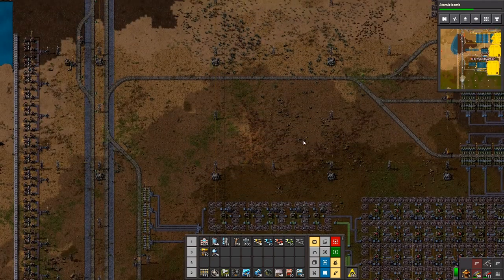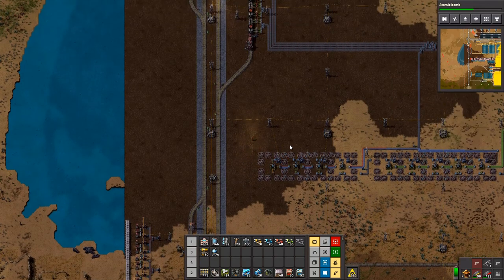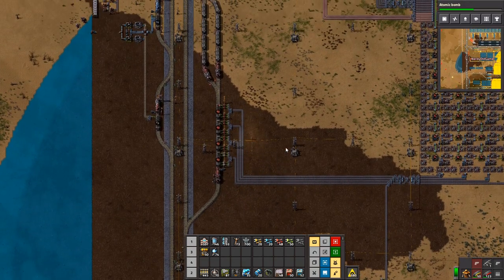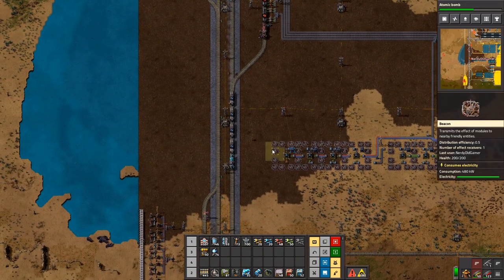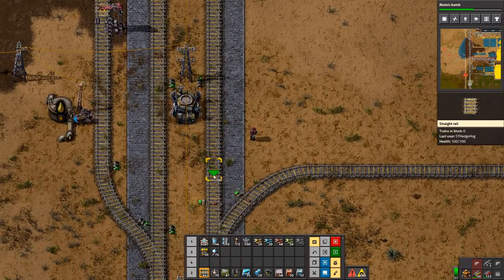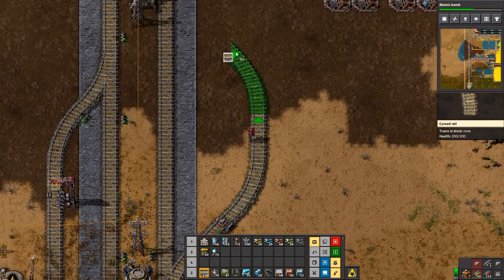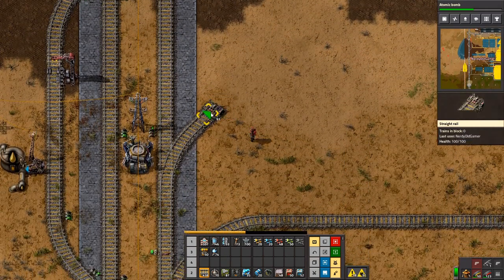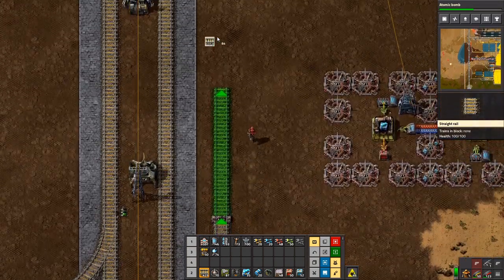Which is going to be interesting to do. Another question: do I have space for a processing unit train station? I don't. So I am going to break the line there. Can I? That's not enough space... That's enough space.